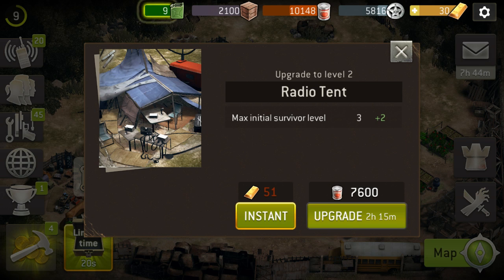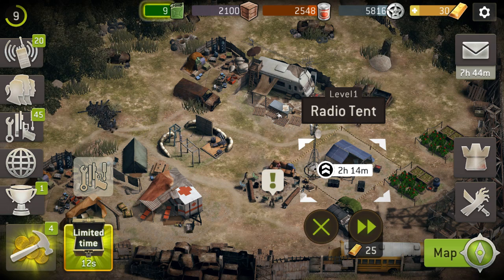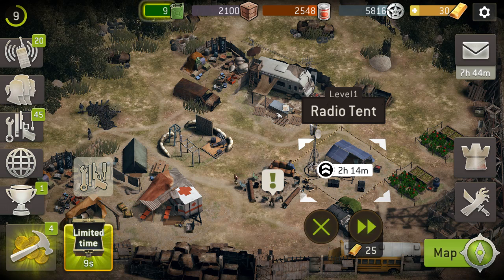It's going to be 2 hours and 15 minutes. So go ahead and hit that. After that's done, we're going to build the outpost. That way we get the three extra slots and we're going to start doing our radio calls.